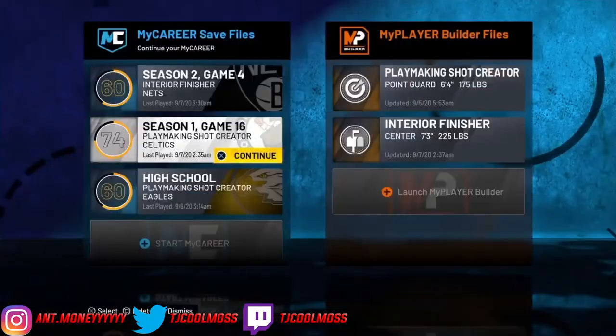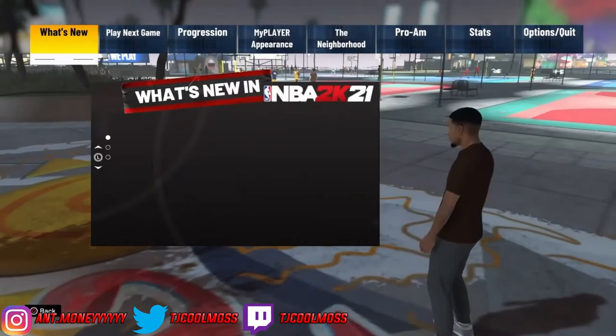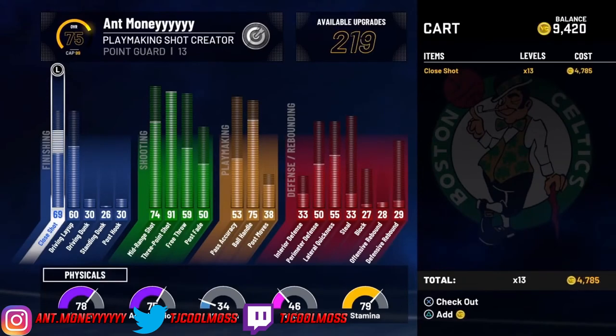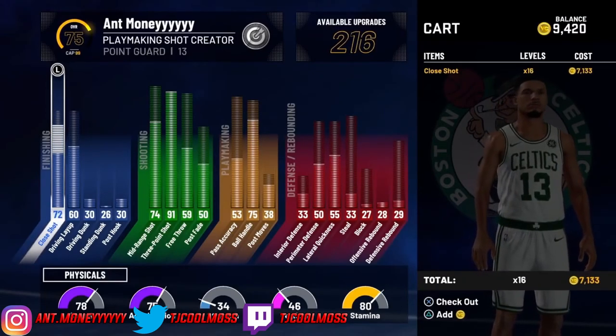Once you have it set up, it's unstoppable. You can be playing with your boys and whenever you need VC to buy some drip or something, just click on the guide and close app — that's it. Let me show you how much VC I made: I'm at 9,000 now. I made 2,000 in about two minutes. You can't get better than that.